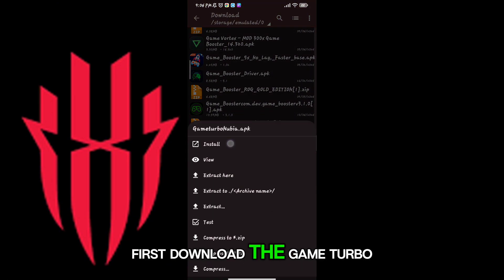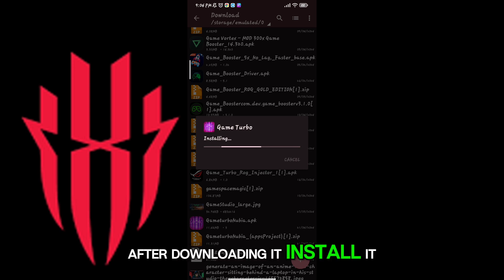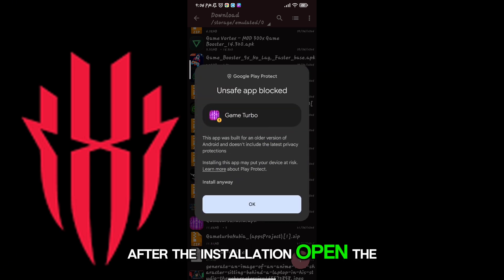First, download the game booster from the description. After downloading it, install it. After the installation, open the app.